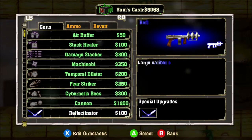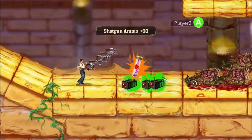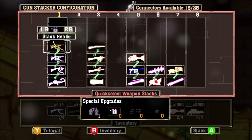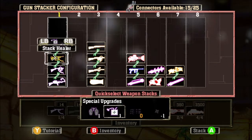In the game you can now buy over 30 gun upgrades from the trader, provided you've collected enough currency from beating Mental's monsters. Each gun type can be upgraded 4 different ways, and you can switch between the upgrades anytime in the Gun Stacker menu depending on what strategies you want to use.